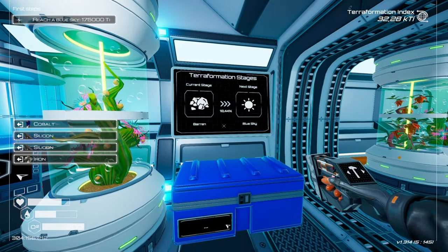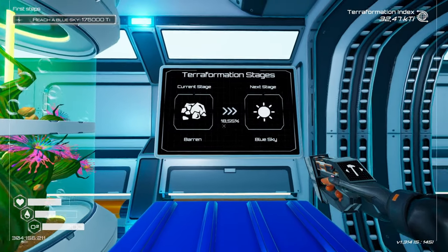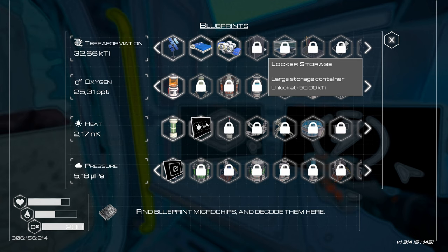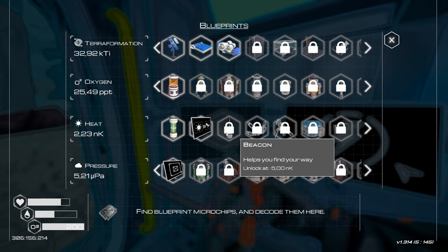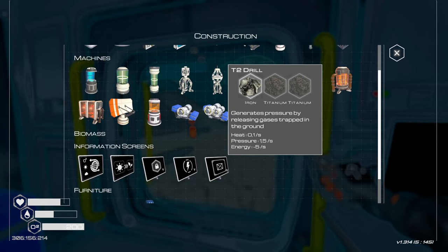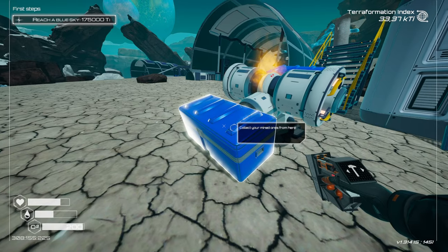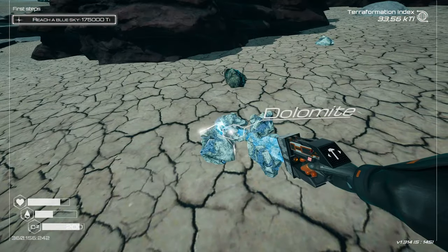Which of our branches is going fastest? Terraformation. The next one is the locker storage F50 - I think we're a good way there. Oxygen - next one would be the veg tube, that would be nice. Next would be the beacon, helps you find your way. The heat is going too slowly. Pressure would be the nuclear reactor - I think pressure is going way too slow. The best way forward would be to construct some T2 drills - I need iron and titanium.